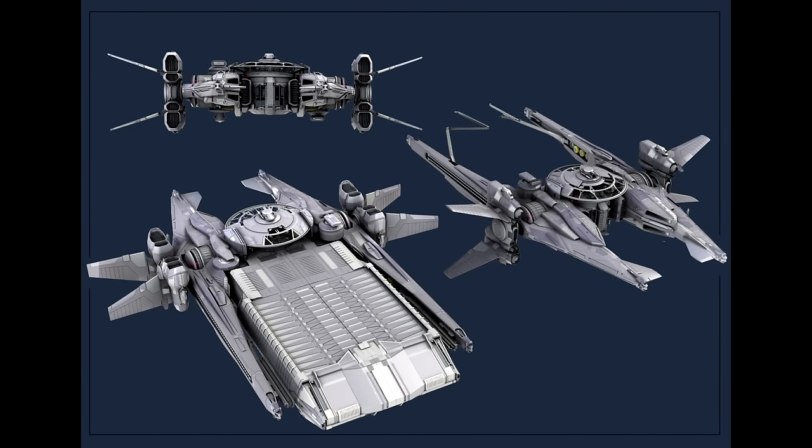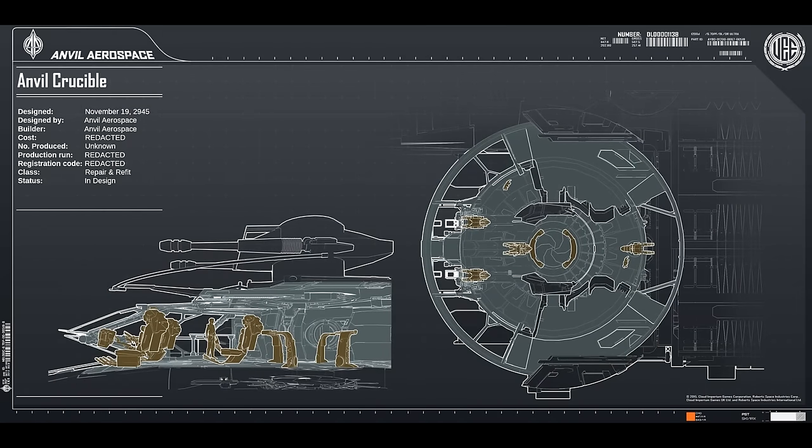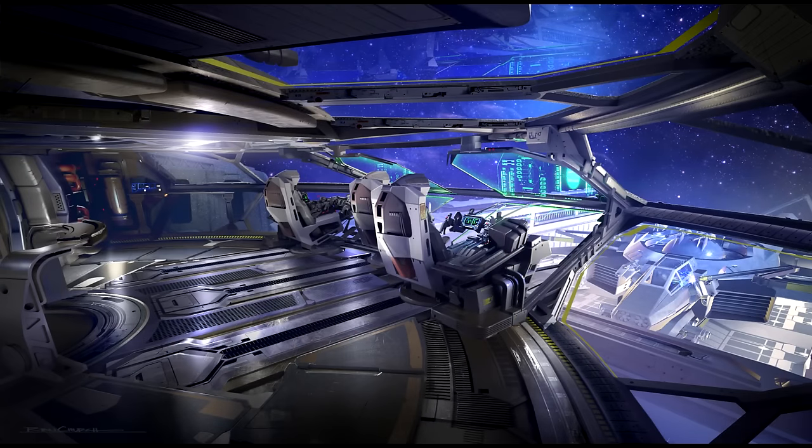The Crucible is a dedicated repair ship made by Anvil Aerospace that consists of a few parts: the cab and the workshop. The ship is designed to service ships of varying sizes with different parts of the ship. We're going to get a design document on the repairing aspect of the game, so we'll do a follow-up video on that occupation later.